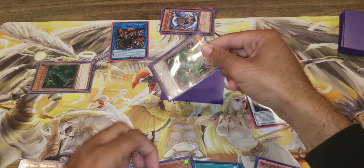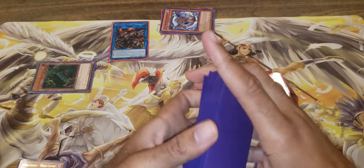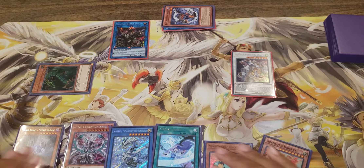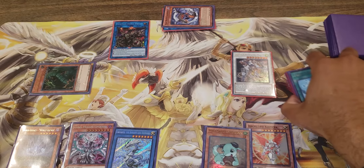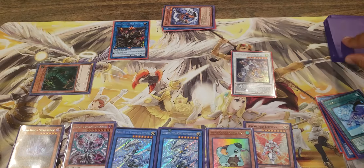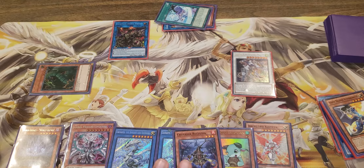Now you activate Thunder Dragon's effect - discard that, add your other two copies of it. You just flex plus some Thunder Dragon weights. Now summon out your Black Dragon, Collapsing Serpent - banish your Spatha, bring this out, link this off into Ptsy. Black Dragon add your White Dragon.